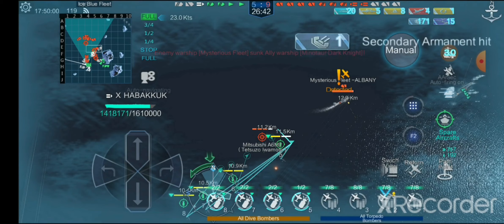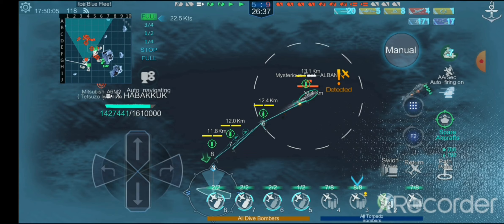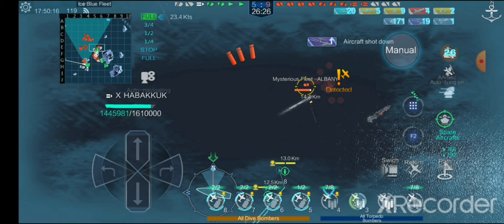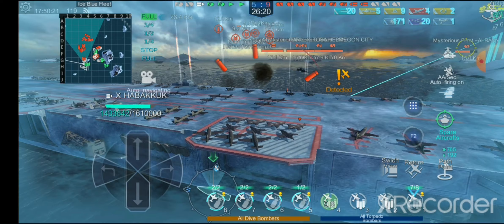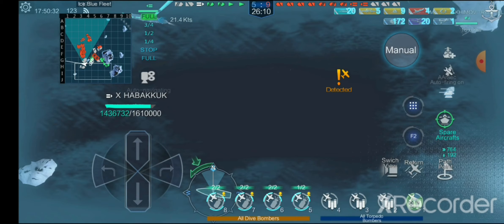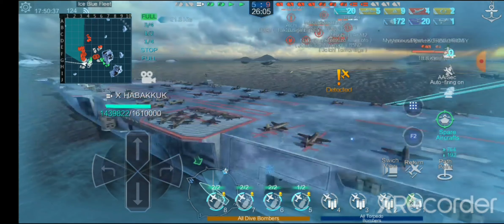For laughs let's dive bomb the Albany, it's kind of overkill. Your bombs do take a little bit of time to drop. When they hit they hurt - that was one bomb hit and like 11,000 damage. Personally I enjoy the torpedo bombers the most. The carrier's doing the crazy secondary thing again. If you look at the spare aircraft we have like 800 spare torpedo bombers and 192 spare dive bombers, so you're never going to run out of aircraft and you can just keep magically healing the entire time.